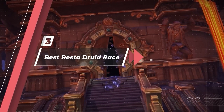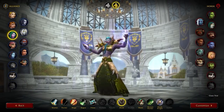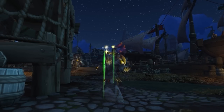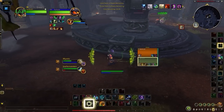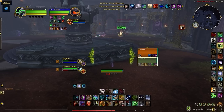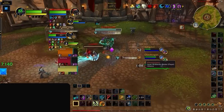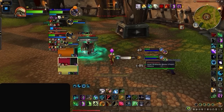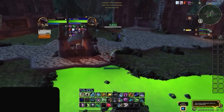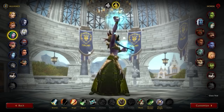Let's move on to the best race for Resto Druids in Dragonflight. Without a doubt, Night Elf is still the best option. Shadowmeld remains one of the best racials overall for healers, especially Druid. It instantly drops combat allowing you to sit down and drink to recover mana, which works exceptionally well while in Prowl. Even when not needing to drink, it opens up the ability to instantly Prowl to utilize Rake Stun, great for comboing with Cyclone on setups. Shadowmeld can also be used to immune incoming spell projectiles, even forms of instant-cast CC with precise timing. Night Elf is a clear winner, no question about it.